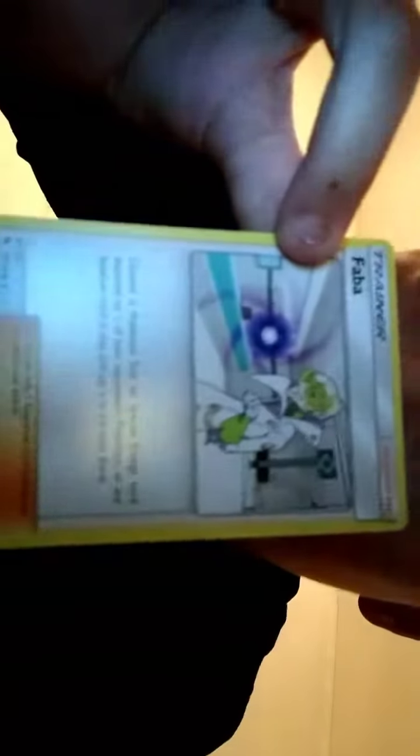I just opened one of the packs. First we got a Faba trainer card — that's not really important. We got Hitmontop, 80 health, 30 damage and 40 plus damage. A Fairy Charm, another trainer card.